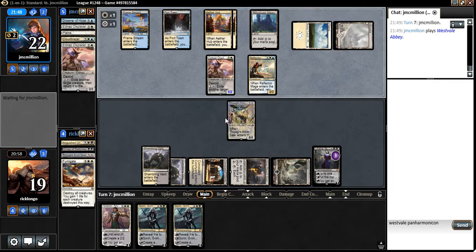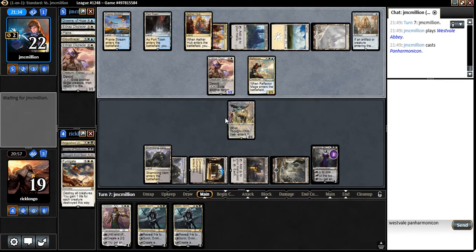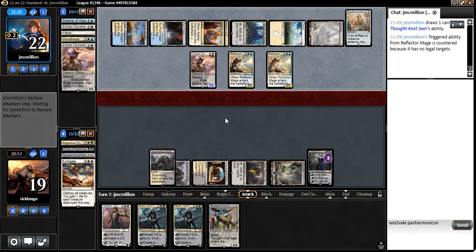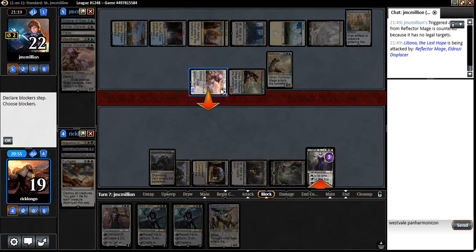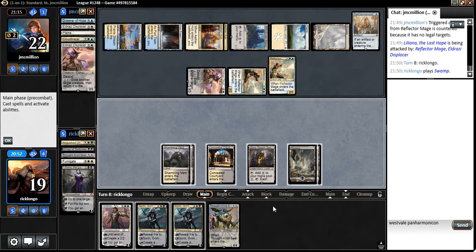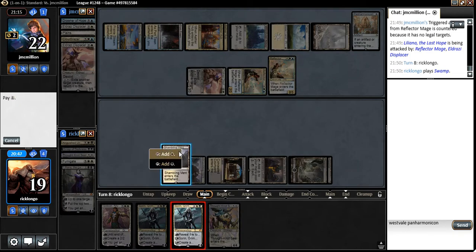Play the Abbey. Did he draw into another Reflector Mage? No — he's just going to play Panharmonicon, I'm sure. So now he could blink my guy — that's what I think he's going to do. Oh, he did draw into another one. That's unfortunate, but what are you going to do? Killing my Liliana. Alright, there we go. We got a land. We're going to lose our Sorin next turn, but that's okay because we have another one to play.